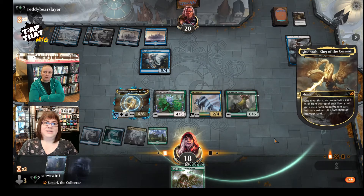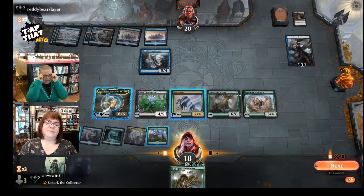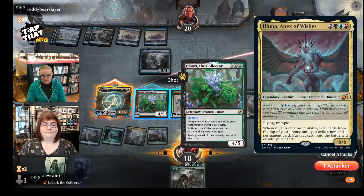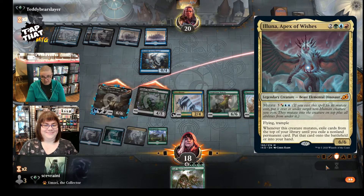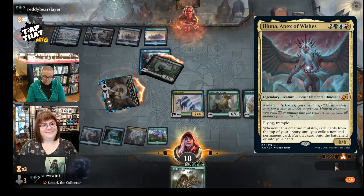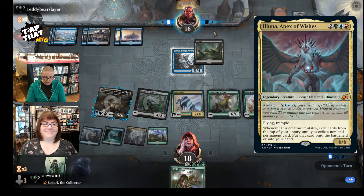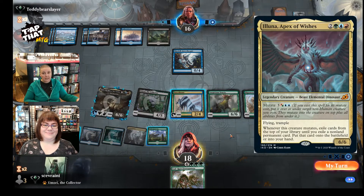A really, really strong mutate card in a lot of decks right now is Aluna Apex of Wishes. It is a beast elemental dinosaur, so you can imagine how big this thing is — it's a 6/6 flying trample, a huge gigantic thing that does have mutate. Whenever this creature mutates, exile cards from the top of your library until you exile a non-land permanent, and put that card onto the battlefield or into your hand, so you can choose whether you want to play that thing.